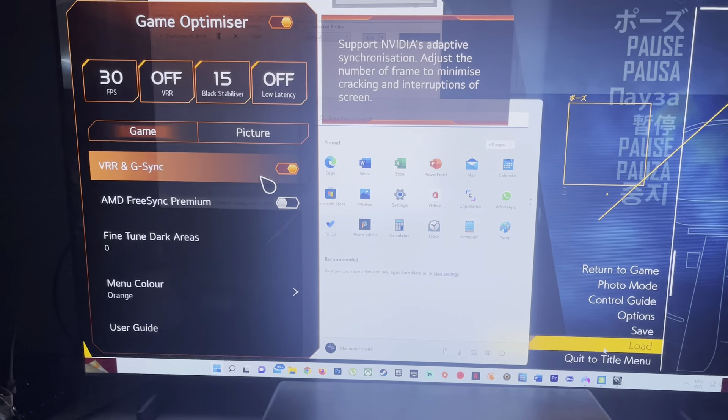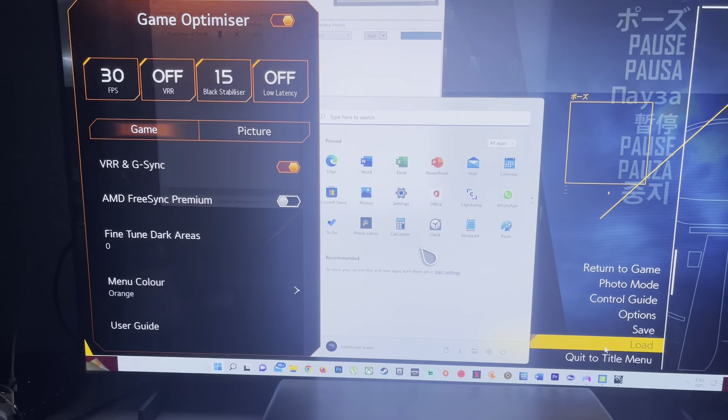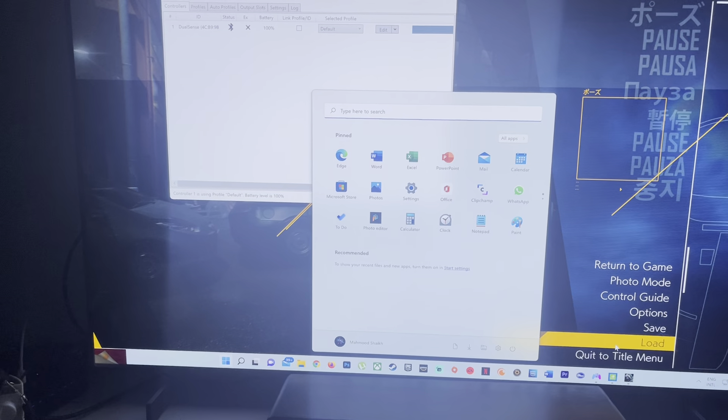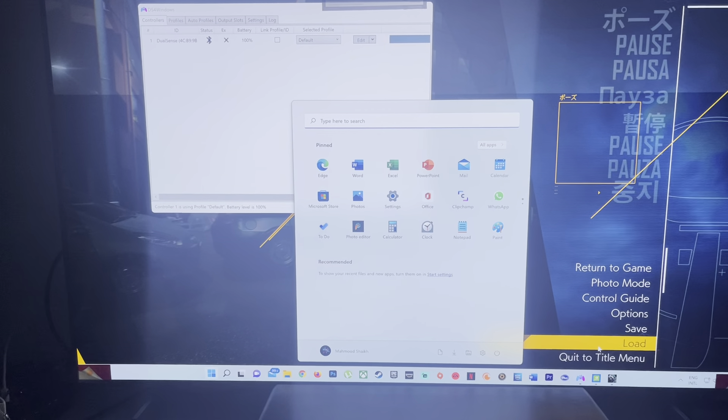And you'll get G-Sync automatically. If you don't have that, then you'll just end up with 4K 60Hz on the 20 series. I'm not sure what AMD has.